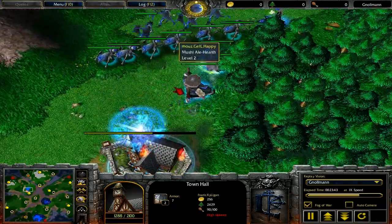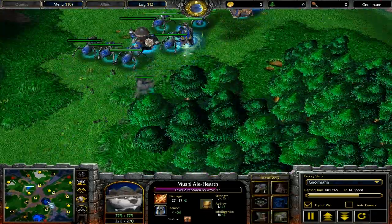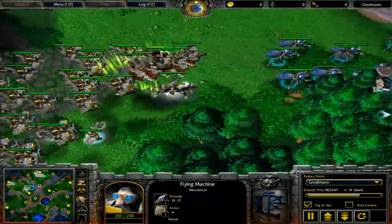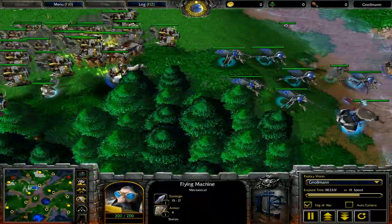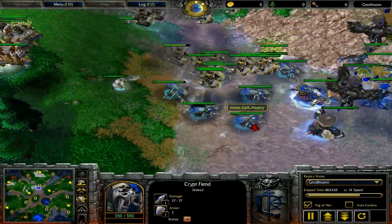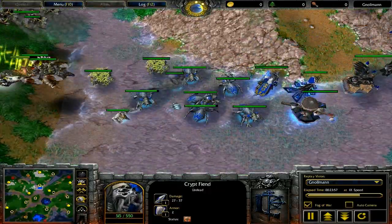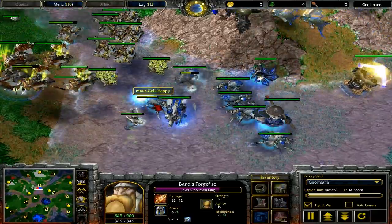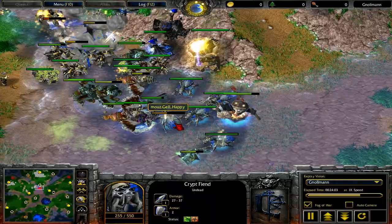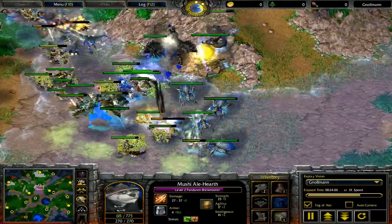If you look at Xylogan's army, he's going to keep his gyrocopters spread out. He's got them in two separate control groups, which is pretty much necessary considering he's got like 24 of them. A good human player is going to keep them spread out so that they don't all get Breath of Fire'd at the same time.